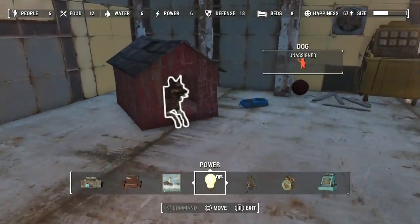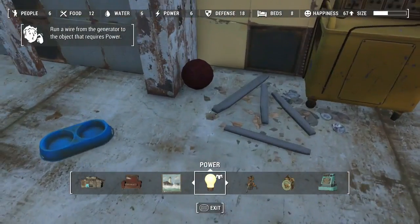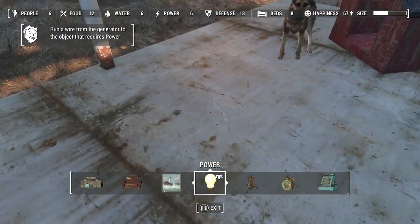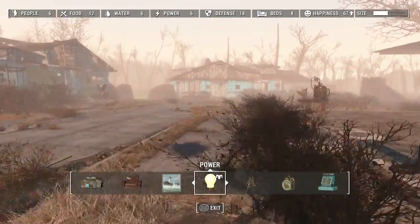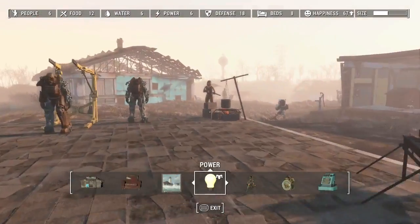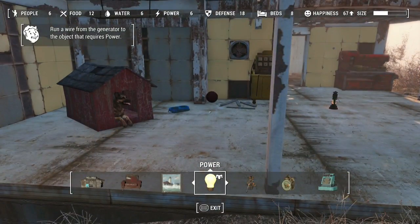Did you guys see Dogmeat's little house yet? Pretty cute. I keep having to pick up his ball and bring it back over for him because he likes to kick it away. Other than that, I think that's all that's happened in Sanctuary.